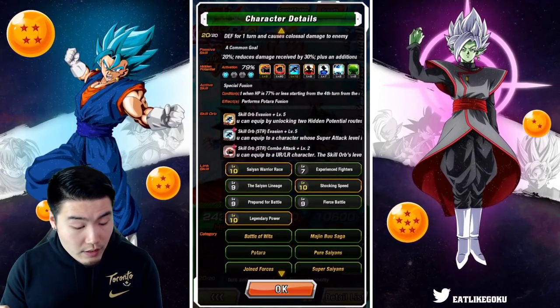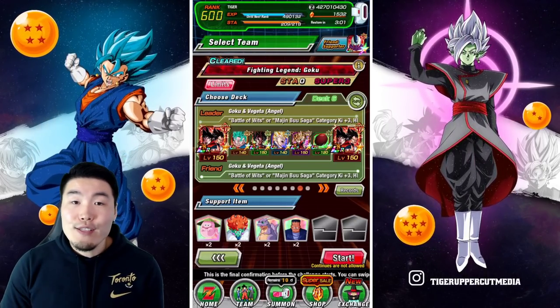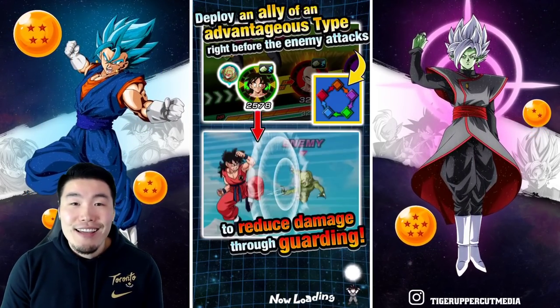Go check it out — link above my head. But beyond that, we have the PHY Vegito Blue, fully Extreme Z Awakened and also Rainbowed. We also have TEQ LR Vegito Blue, EZA AGL Super Vegito, the INT LR Vegito from the three-year anniversary, and also TEQ Free-to-Play Candy Vegito. Without further ado, let's jump in and check out this team.